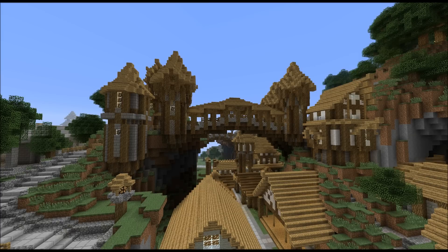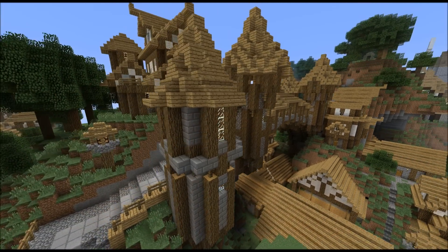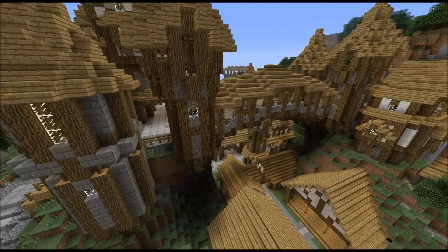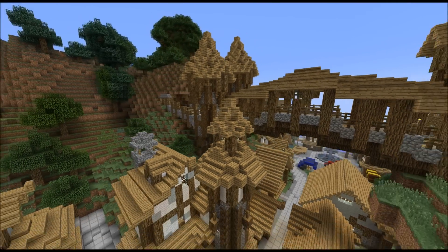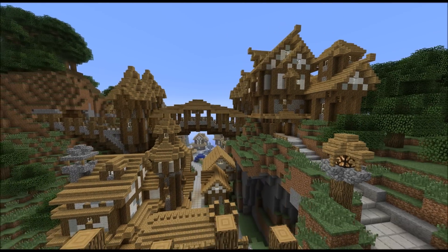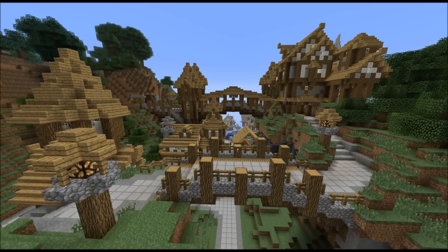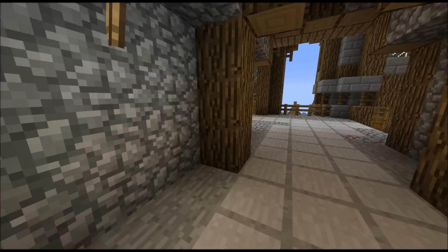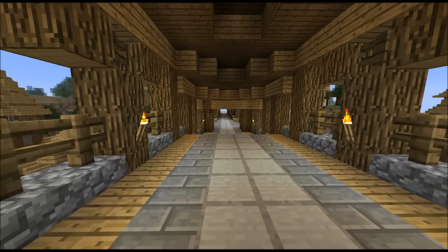Next to the town square there used to be another bridge which connected one hill with the other, but I replaced it and used the new style I'm building in. Up here there is a house on top of that hill with lots of detail in it as well — it's much better than before. Over here is another bridge, and of course roads to connect the bridges. This road hasn't changed basically.